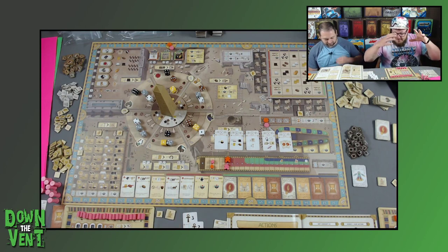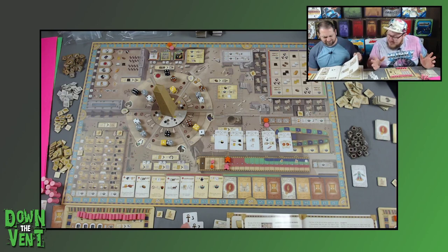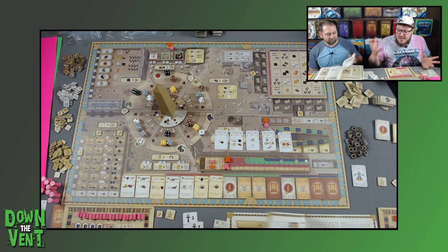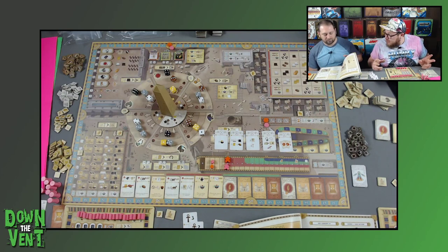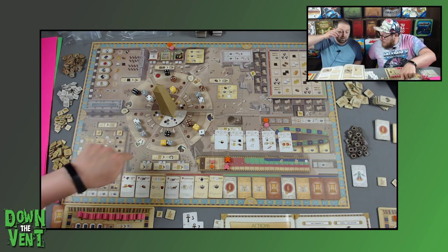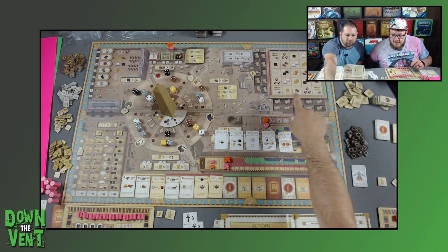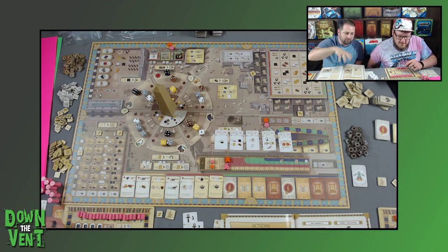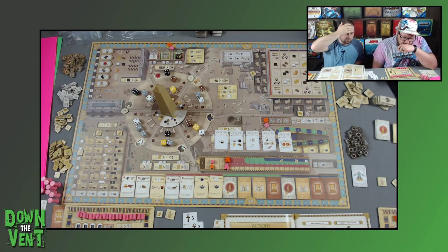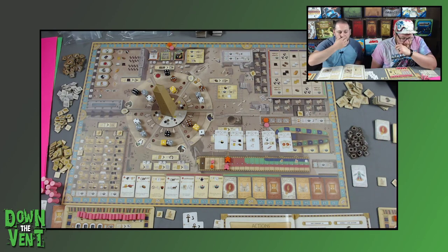This is a dice drafting game. On your turn, you're going to choose one of these dice. You can either take the resources that the die is associated with, or take a god action associated with the god in that area. The gods are linked to different areas — some give resources, some let you upgrade dice, some are for building, some for getting technology.